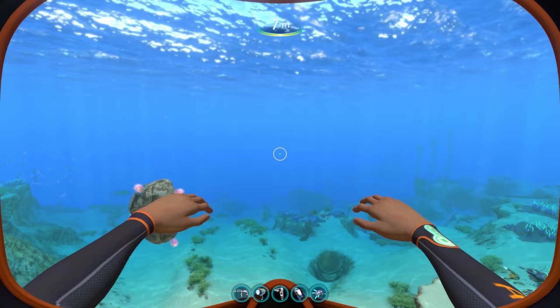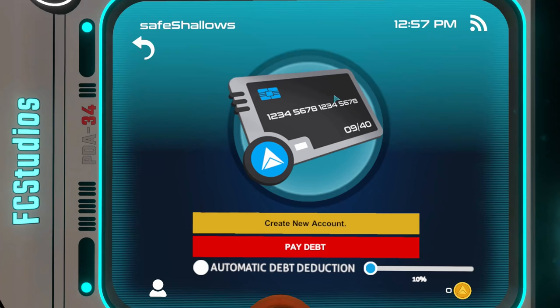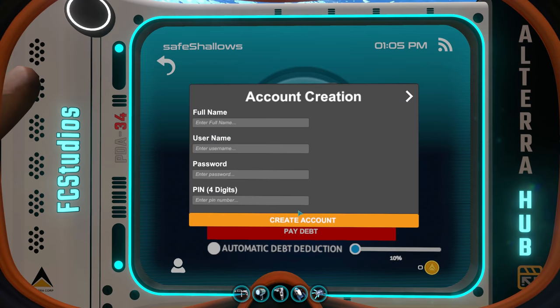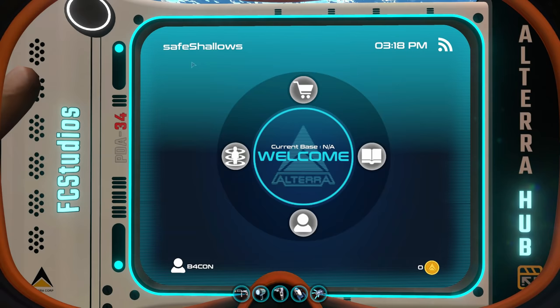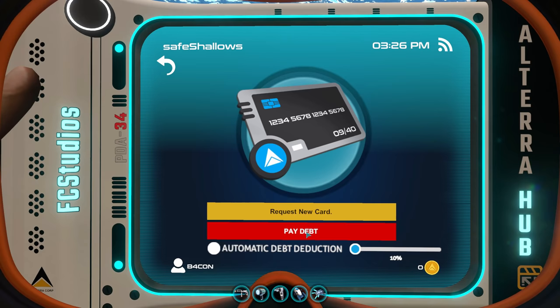Pressing F2 will bring up this PDA. So the first thing we gotta do is go to Account and we're gonna have to create a new account. You can see there is a lot of stuff here and it can be a little overwhelming, but don't worry — I'll take you guys through it. So first, let's create a new account where you need a full name: BaconTheCrisp. After filling out all the details, let's take a look at what we actually have here. Down here is my account, where you can see I have a balance of zero and I'm kind of accumulating debt.